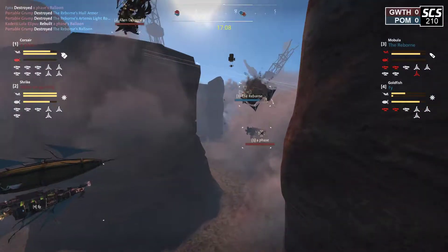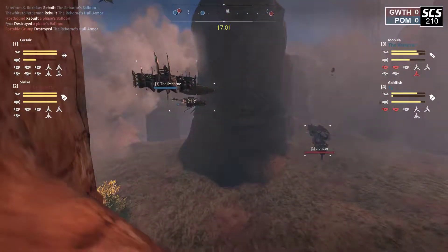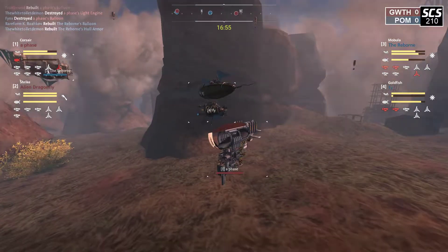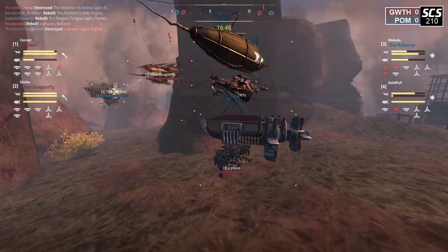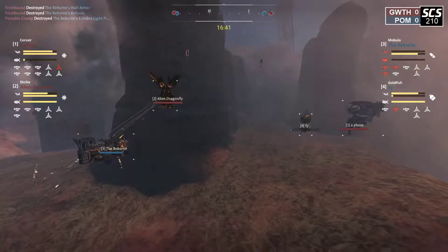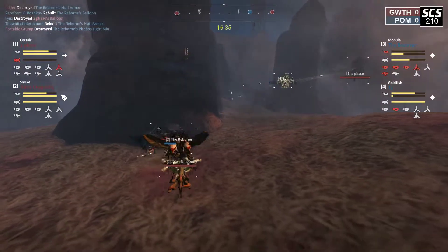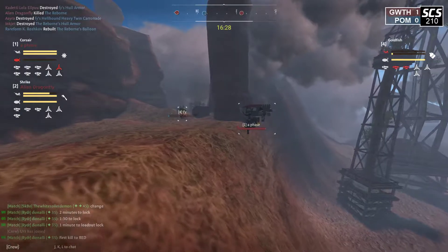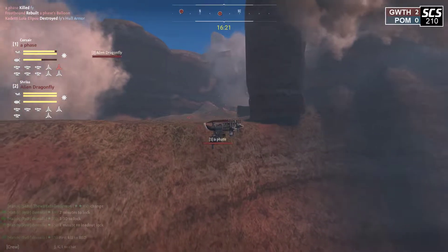Phase has managed to take down the Reborn's balloon through sheer explosive damage from the huacha. Alien dragonfly moves in for a dual focus. Both blue ships are kind of cornered at the entrance of their spawn. Phi heavy carronade shots going into Phase. The Corsair is trying to blend into the ground - thankfully for Phase, the Corsair is pretty tanky so it's going to be difficult for the goldfish to get a fast kill. Despite Corsair's balloon being down, they're still able to let loose some lumberjack shots on the Reborn, continuing the dual focus on the Mobula as they get ground down. The Shrike goes for the ram and is able to finish them off - first point on the board for Glow Water Thralls, and second point as well. A decisive victory in this first fight.